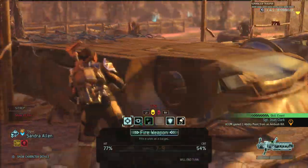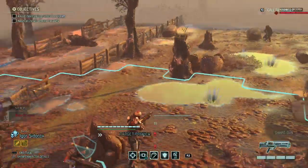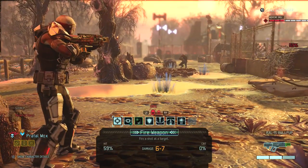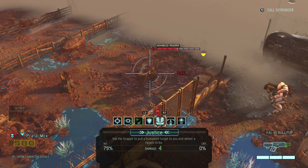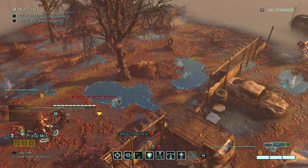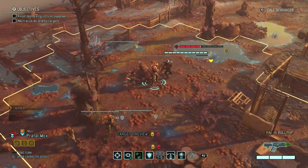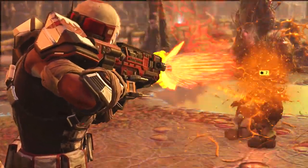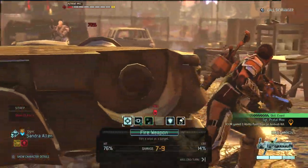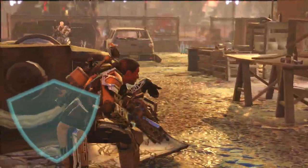There is another trooper. I will attempt to pull the trooper towards me because that will make everything much easier. Now it has no cover at all — I'll just finish them off. I will shoot the mech with my heavy and miss an 80% chance. If that bites me in the ass I will be pissed. Okay, we have a second heavy.